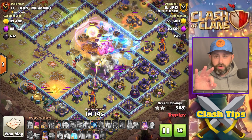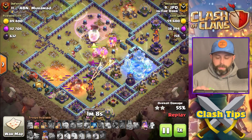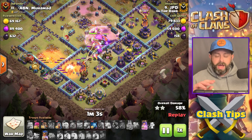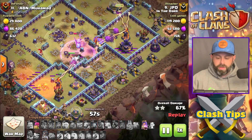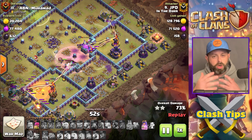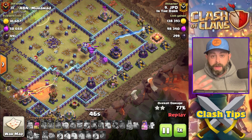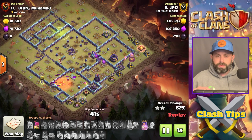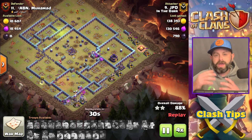Three Super Bowlers — that's it. In my Town Hall 14 Super Bowler attacks I was using five Super Bowlers, but this really seems to work with three Super Bowlers as long as you find the right base and can funnel on one side with the Grand Warden and the other side with the Flame Flinger. Plan carefully where to bring in your RC — you don't want to bring it in on the side of the King because you're only going to get one or two buildings.